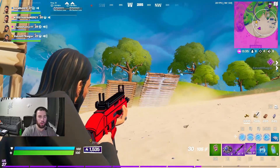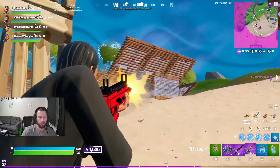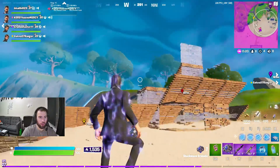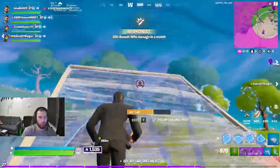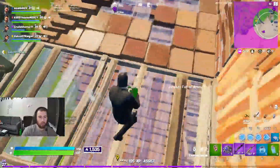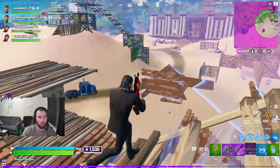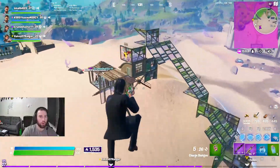So the tac is winning in magazine size and shooting speed. Now we are going on to damage per shot. Every single rarity of the charge can do more damage in one shot than any rarity of the tac. The green charge fully charged up can do more damage per shot than the gold tac can. So that means that in damage per shot the charge is the better option.